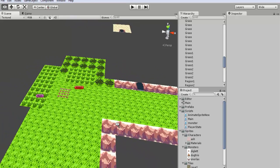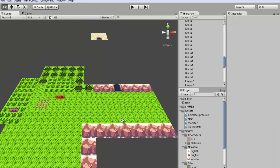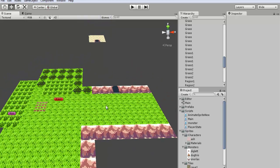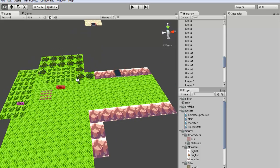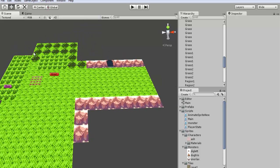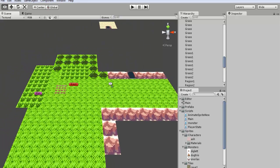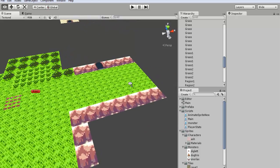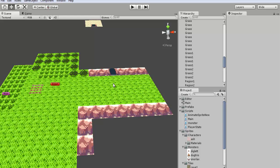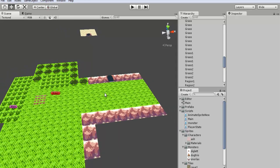Hey everyone, welcome to part 10 of Let's Clone a Pokemon Game. In this tutorial I'm going to be teaching you guys how to set up simple regions. A region is pretty much just a zone area, so depending on which zone area you're in, different monsters will spawn depending on where you're walking in the tall grass. Walking in tall grass here might spawn different monsters instead of walking in tall grass over here. It's going to be pretty basic right now — we're not going to be triggering any monster spawns. We'll go over how to actually spawn the different monsters in future tutorials, but I'm just going to go over how you can easily set up the regions.